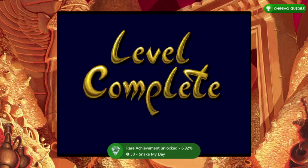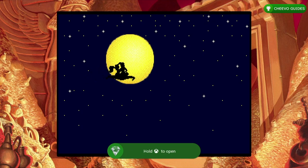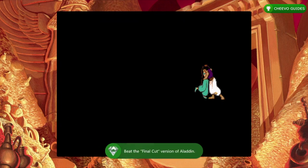Finally, you're also going to get an achievement for 75 gamer score for beating Aladdin — the Final Cut version. That's the last of the watch mode achievements. We only have three Aladdin achievements left, and those are for beating the original version of Aladdin on easy, original, and difficult difficulty.